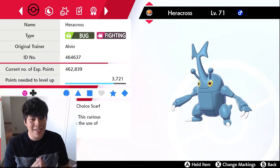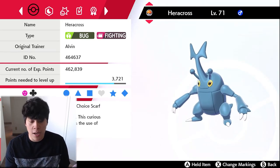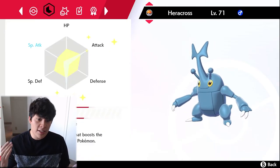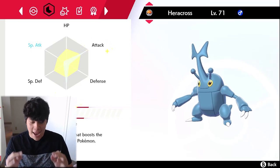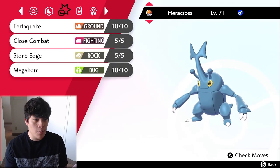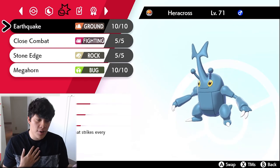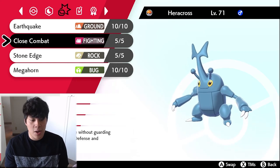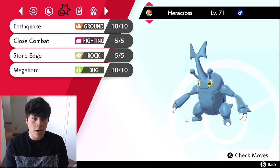The fifth Pokemon is Heracross with Choice Scarf, which doubles Speed but locks you into one move. It's Jolly nature with 252 Attack and 252 Speed, and the Moxie ability. Heracross with Moxie is one of my favorite Pokemon to use. Moves are Close Combat as the primary STAB, Megahorn for coverage, Earthquake for additional coverage, and Stone Edge for even more coverage.